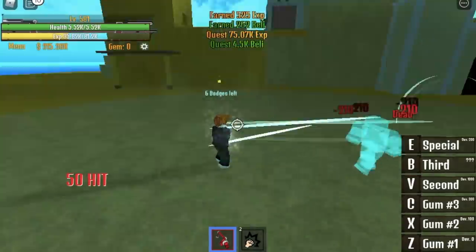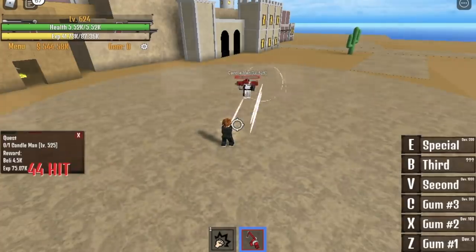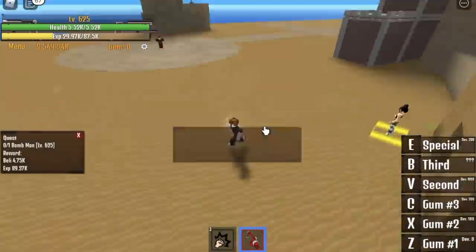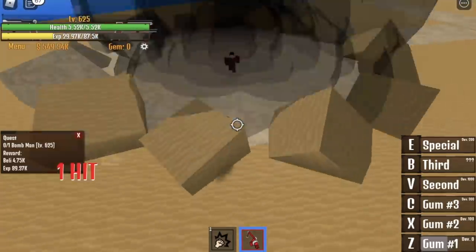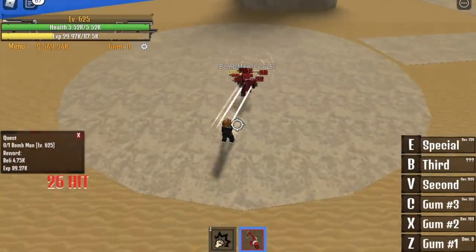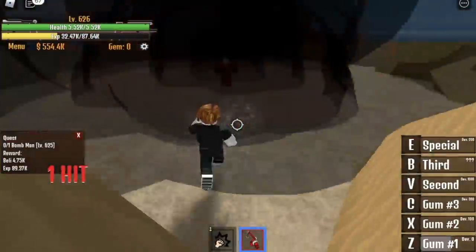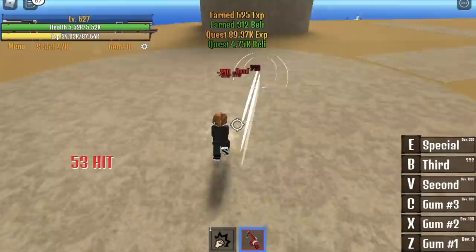When you reach 625, level up with the Bomb Man. Use your first skill — it will explode — then use your C skill to avoid taking damage. Do that until you reach 725. When you reach 725, you can start grinding with the King of Sand.